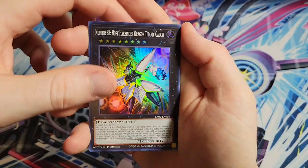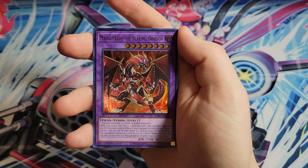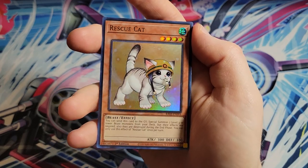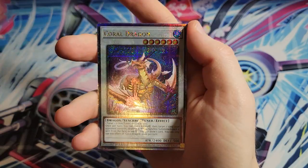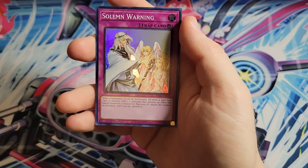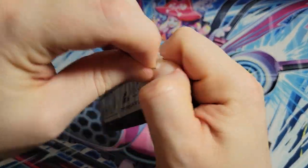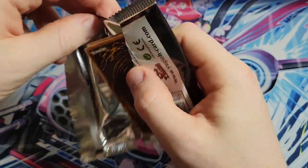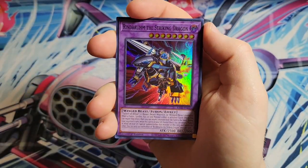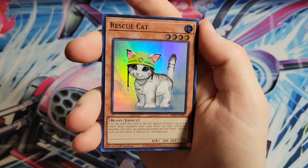We got Soul and Luna, Number 38, TG Hyper Librarian, Aluber - both ultimates. We got Masquerade the Blazing Dragon, our first Rescue Cat, just an ultra, Rescue Rabbit, and then our second quarter century is Coral Dragon. It's a good-looking card - not one of the best ones, but still good. I'm keeping all my Rescue Cats; it's one of my favorite cards.